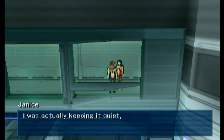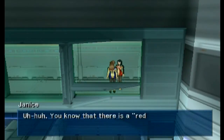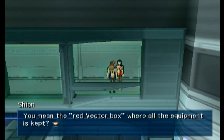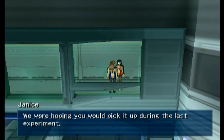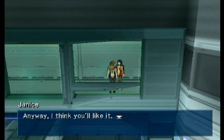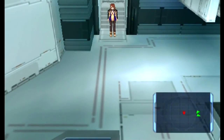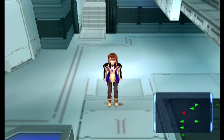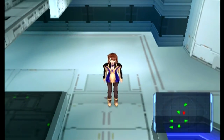Janice has some valuable info to share. She says: 'You know that red Vector box inside the Encephalon, right — the one where all the equipment is kept, where we fought the boss and got the Battle Passport? We put a little something in there for you to show our appreciation. We were hoping you'd pick it up during the last experiment, but considering how things went, you definitely didn't have time to find it. I think you'll like it.' So she tells us to go back and get the Battle Passport in case we missed it. I believe there is a way to go back in and get it, so that's pretty much it.